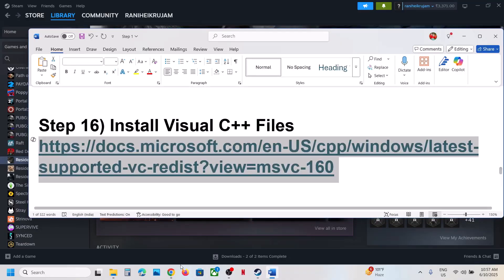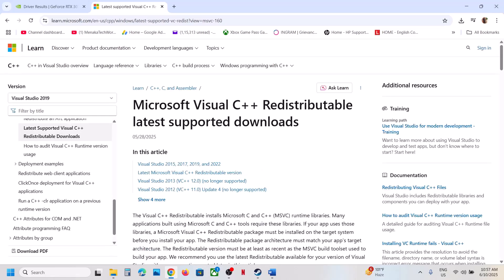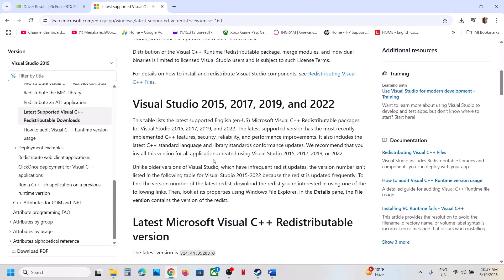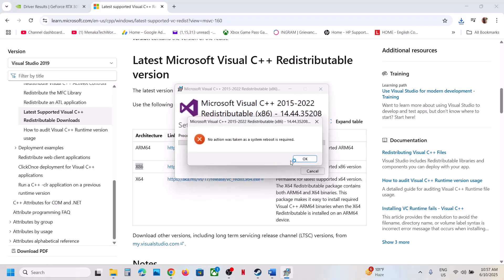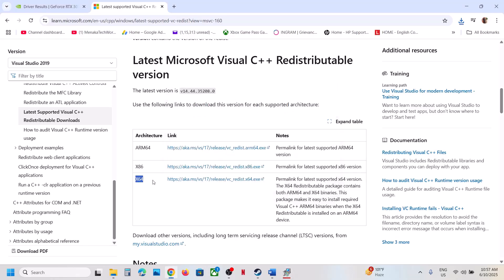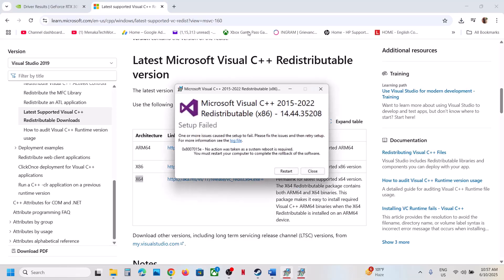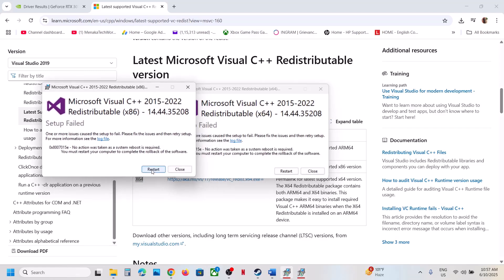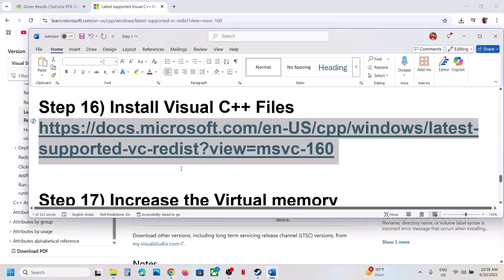The next step is to install Visual C++ files. Copy the link provided in the video description, open it in a browser, and go to the Microsoft website. Download both the x86 and x64 files. Run each EXE — if you see a Repair option, click Repair; if you see Install, click Install. Once both are installed, restart your computer and launch the game.